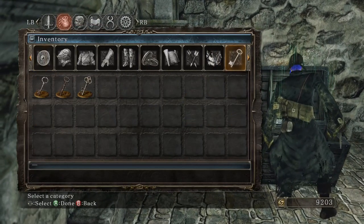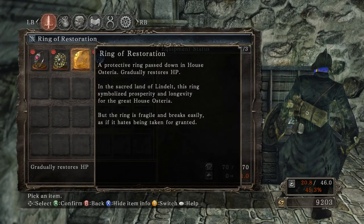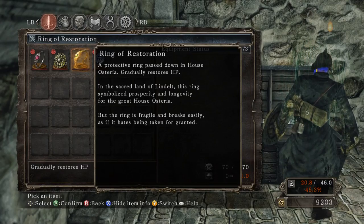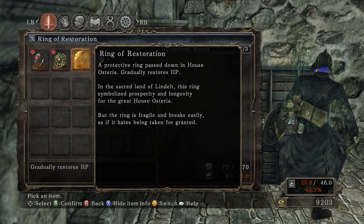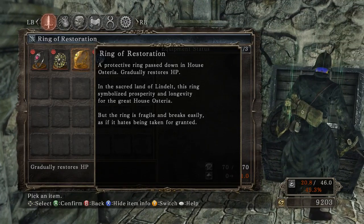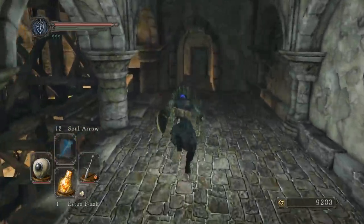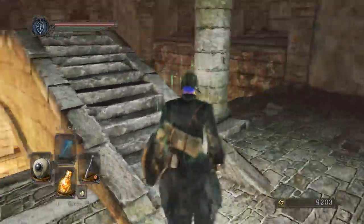This gets a Ring of Restoration and the torch, which I'll go ahead and equip. A protective ring passed down in House Osteria — gradually restores HP. In the sacred land of Lindelt, this ring symbolizes prosperity and longevity to the great House Osteria, but the ring is fragile and breaks easily, as if it hates being taken for granted. Lindelt is a new town — we'll learn more about Lindelt; it's kind of where miracles live right now. We also now know about the House Osteria.